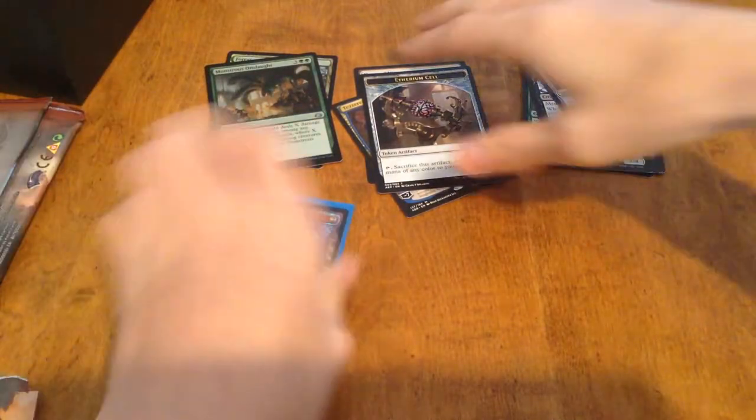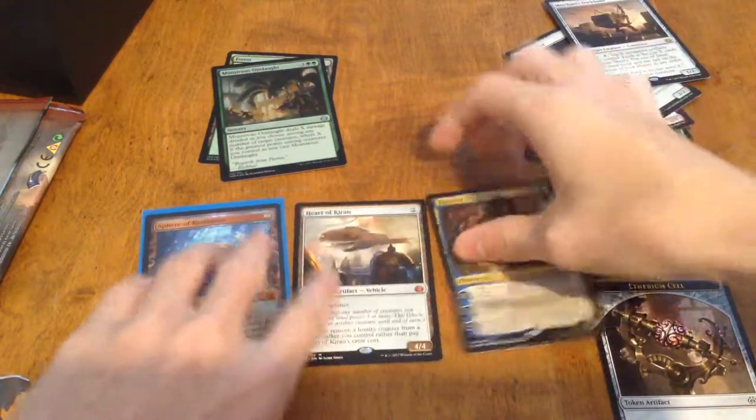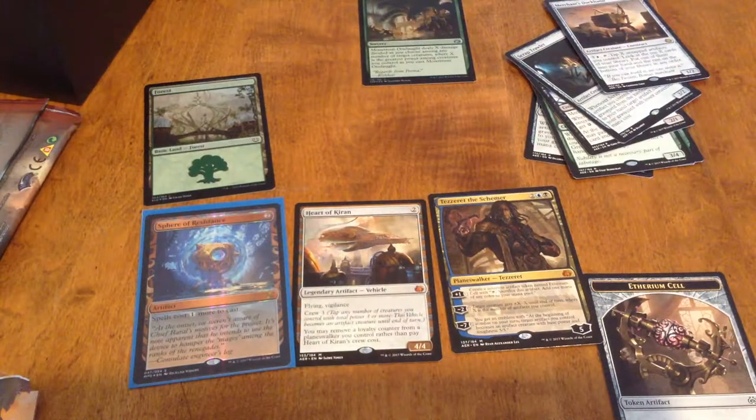To recap: Masterpiece, Heart of Kirin, and Tezzeret the Schemer. Holy crap. Thank you guys for watching. If you like Magic: The Gathering content in general, go ahead and subscribe. I'll see you guys later. Peace.